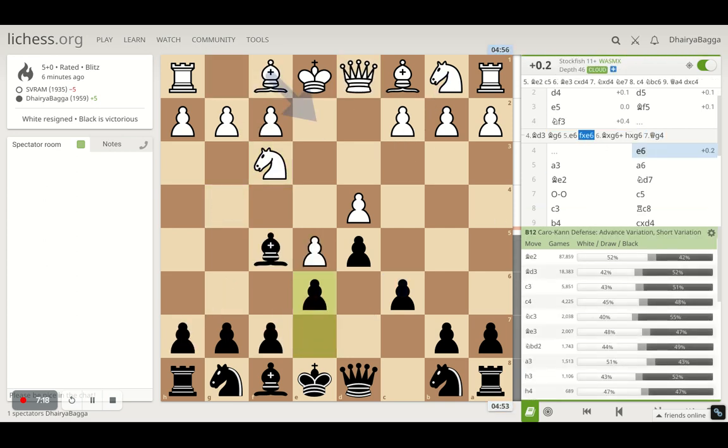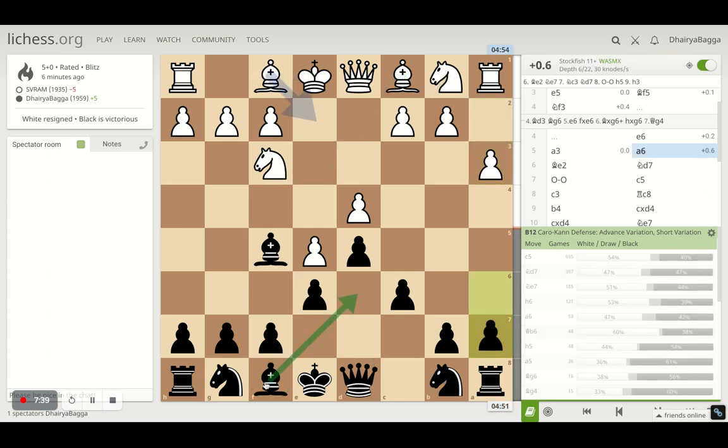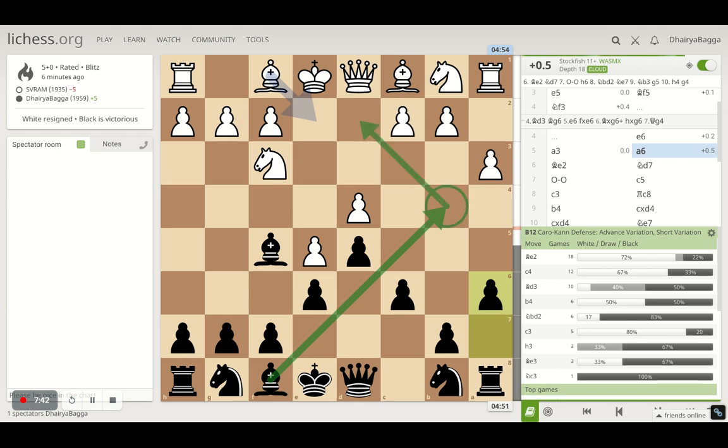His idea with a3 is that he doesn't want my bishop to be played to b4 and do some pins. But that's not a problem, because you get a chance to play c3 if I try to bring my bishop, and that opens up the queen's diagonal as well, which is always helpful, and solidifies your pawn chain too. So you don't need to play a3 — that was a passive move. After bishop to e2, I respond with knight d7, just trying to make use of my knight as well and getting interactive. Opponent castles, so pretty fine.